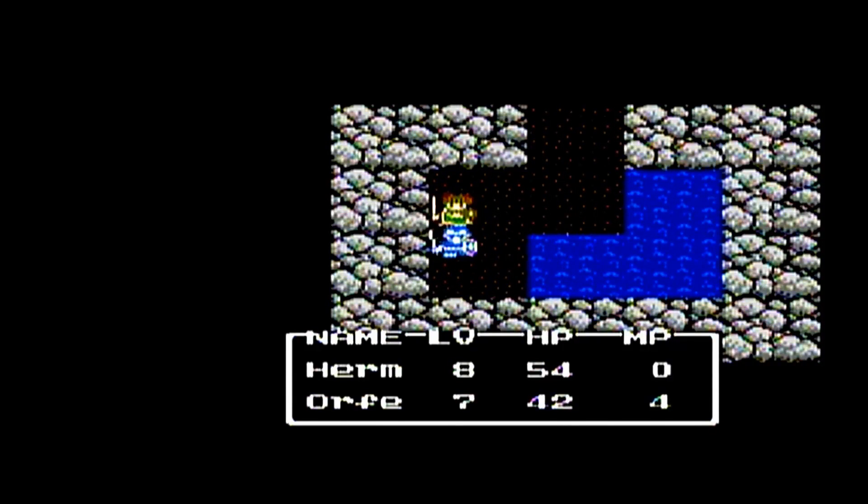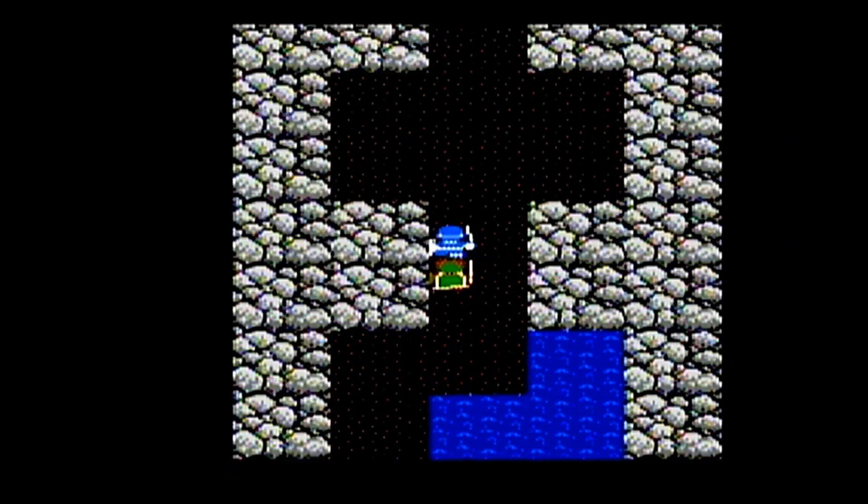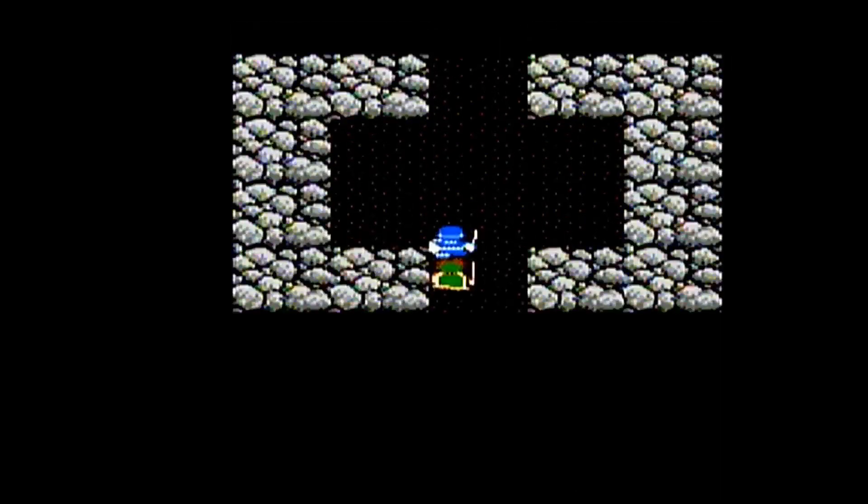Welcome back everyone to my Let's Play of Dragon Warrior 2 for the Nintendo Entertainment System. Last episode, Prince Hermes and his cousin Orfeo found the Silver Key in the cave west of Cana Castle.